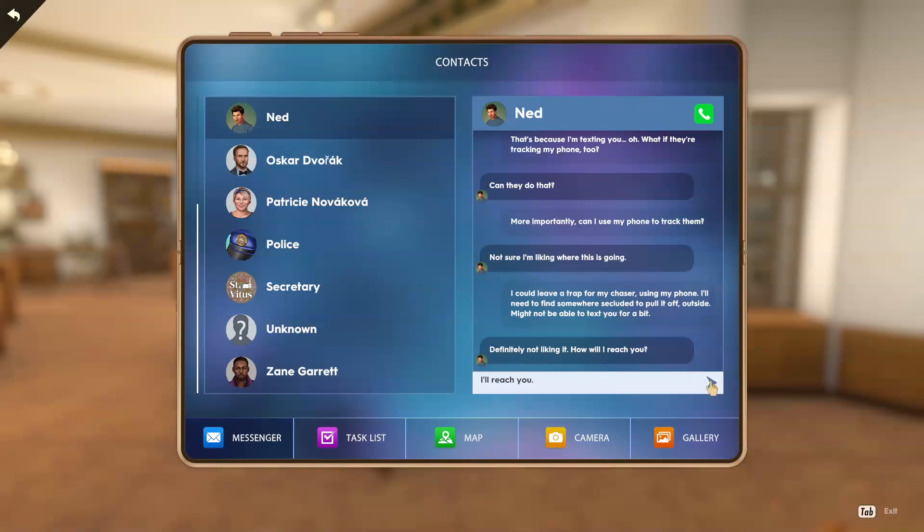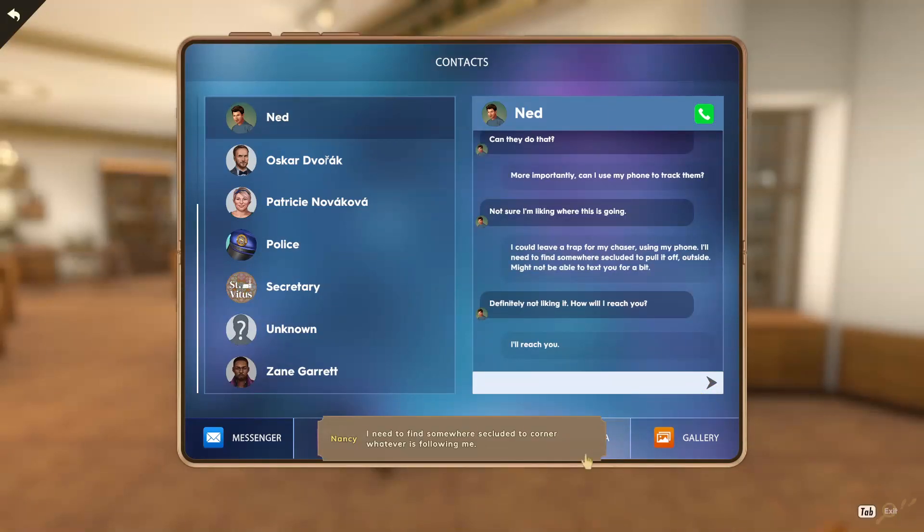'How will I reach you?' 'I'll reach you. I could leave a trap for my chaser using my phone. I'll need to find somewhere secluded to pull it off.' Outside. 'Might not be able to text you for a bit — I need to find somewhere secluded to corner whatever is following me.' Somewhere secluded.